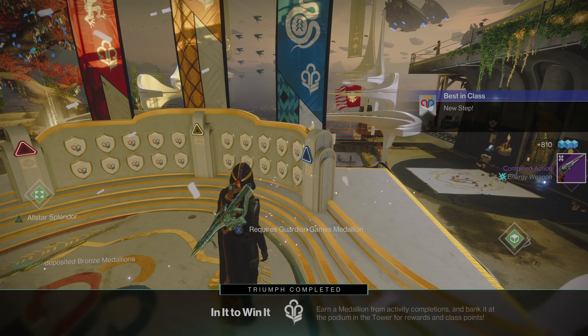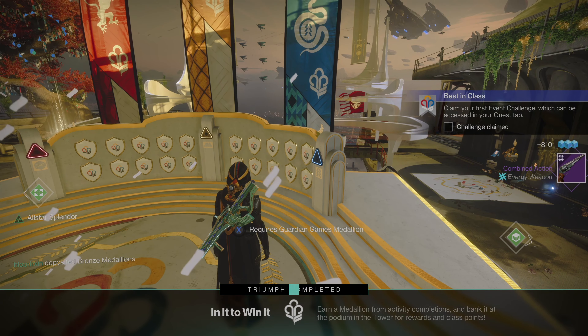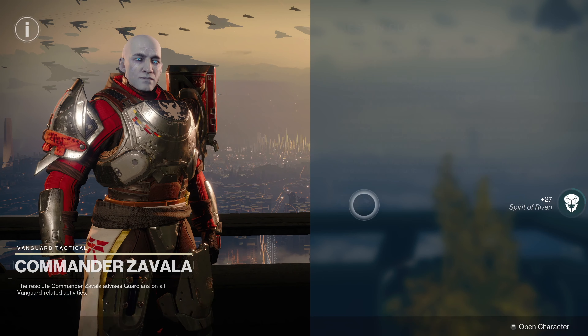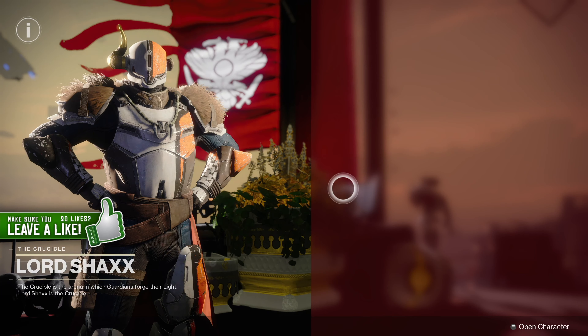Your quest will update again and now you need to claim your first challenge from the new event card. After you claim your first challenge from the event card your quest will update and you will need to go and speak to Zavala and Lord Shaxx to further progress your quest.